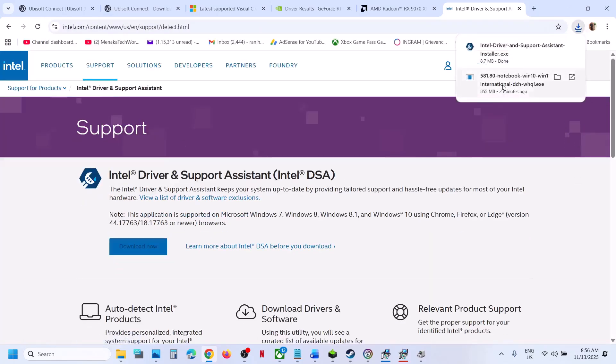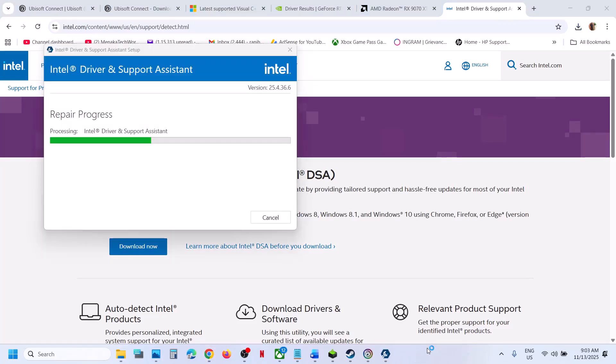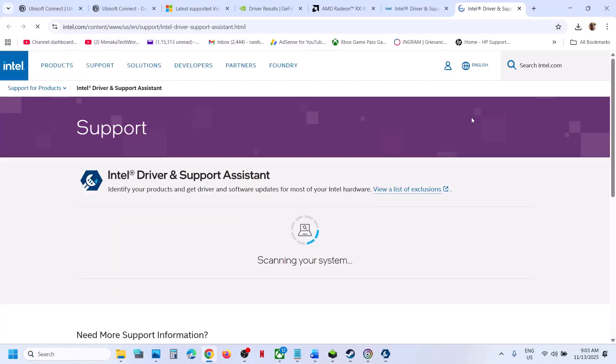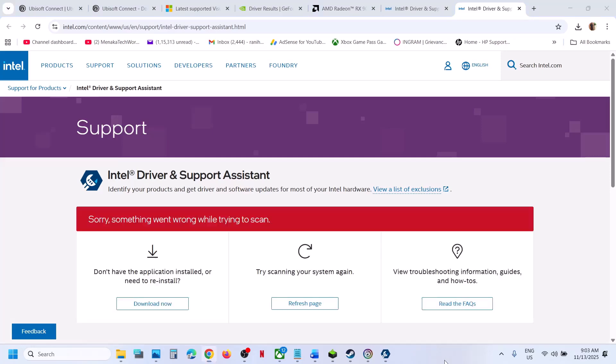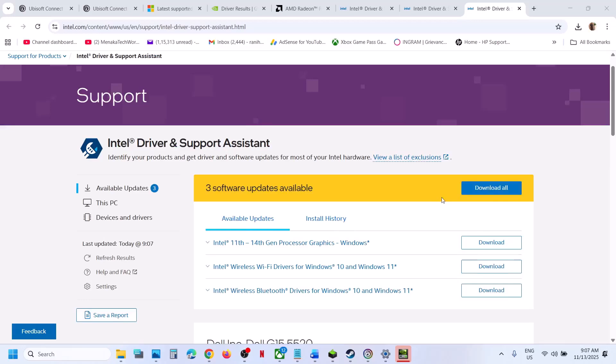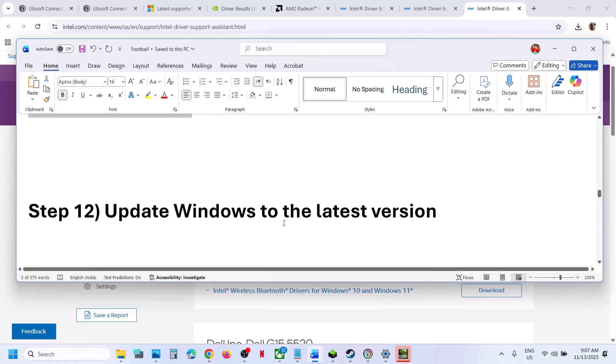You can also update your Intel drivers using the Intel Driver & Support Assistant. Go to the official Intel Driver and Support Assistant website, click Download Now, run the exe file, and launch the assistant. Once installed and launched, it will scan your computer — if updates are available, click Download All, then Install All. After everything is installed, restart your computer.